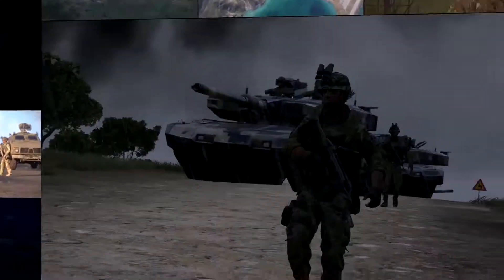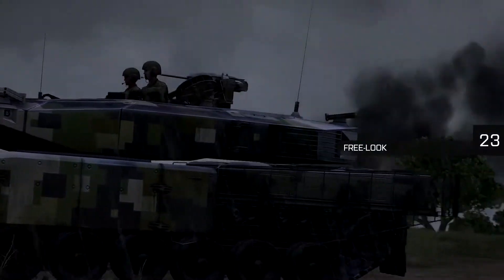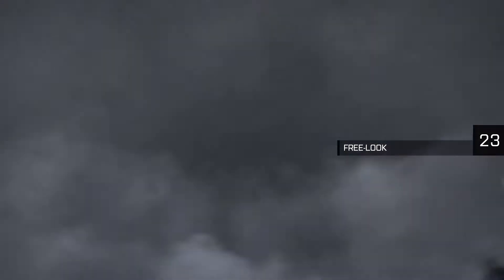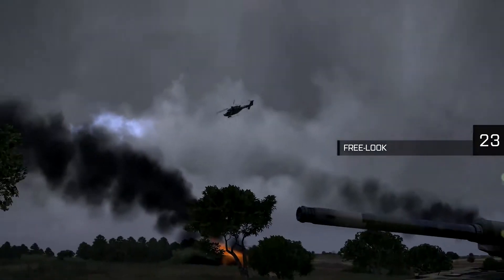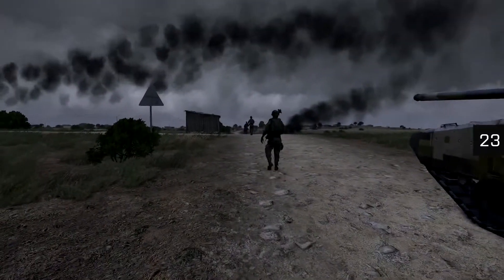Let's get back into some more specific game details. Unlike many other shooters, in ARMA 3 you can look around by holding the ALT key. Your character will turn his head in the direction you're pointing. This is because, in ARMA 3, your character's entire body is simulated — you're not just a floating gunhead.